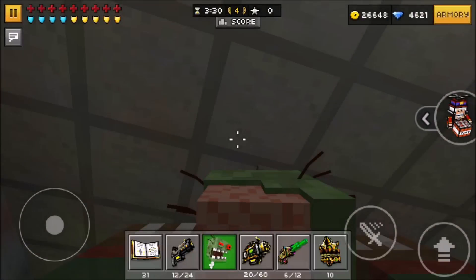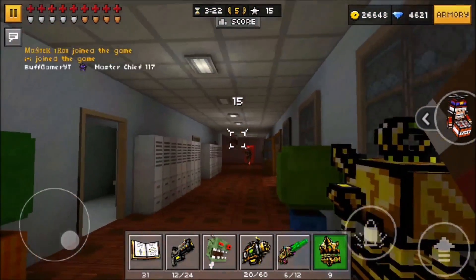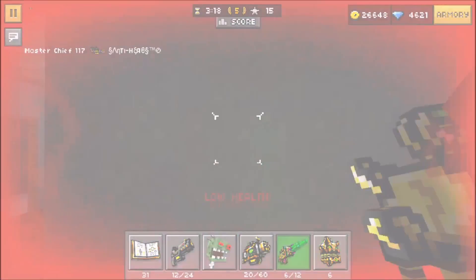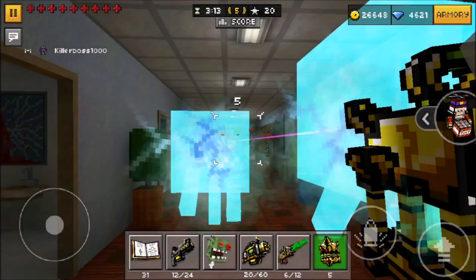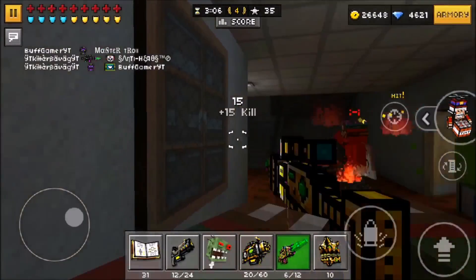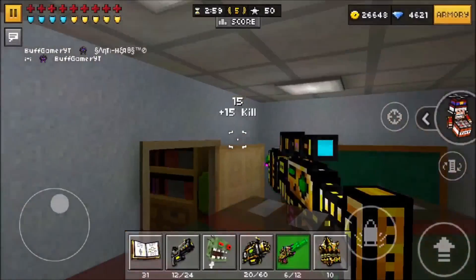Okay, getting into the gameplay now. What you want to do is shoot with infinite ammo by switching between weapons — you can just shoot infinite bullets if you want. As you can see, almost everyone in this match is using that weapon, because it can get you lots of kills. You can just stand over there and boom.